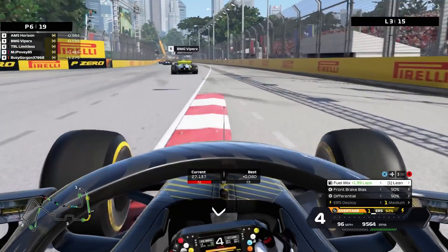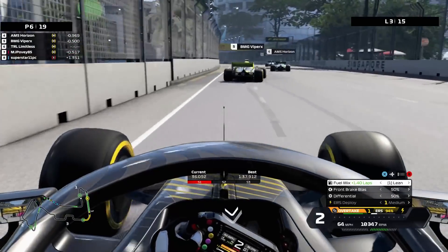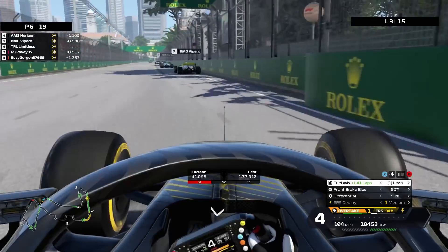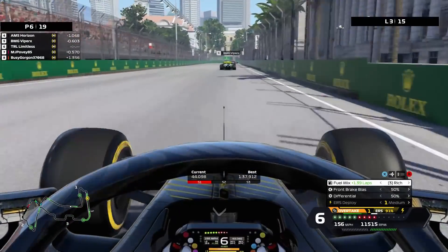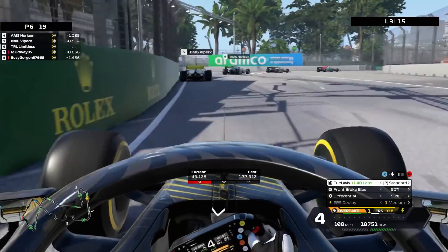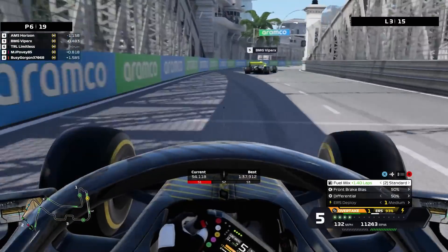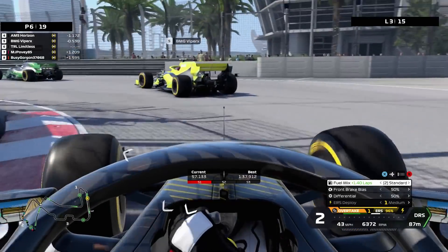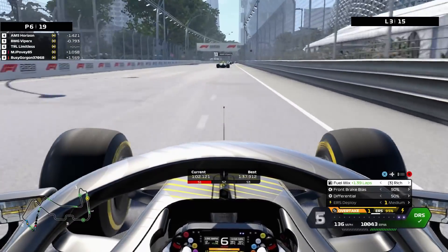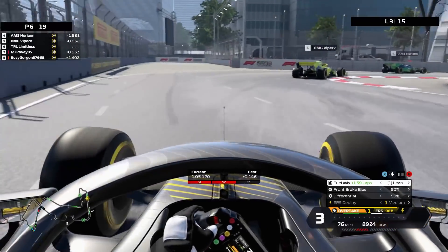The thing with no collisions is it's going to be really really hard to pull away from people, because they are constantly going to be able to not compromise their racing line whilst being overtaken. They're always going to have the slipstream, and with the same setups as well, it's going to be particularly hard to win this race. So we've got to plan this out strategically, especially with the ERS — right now I'm just trying to save as much as I possibly can.